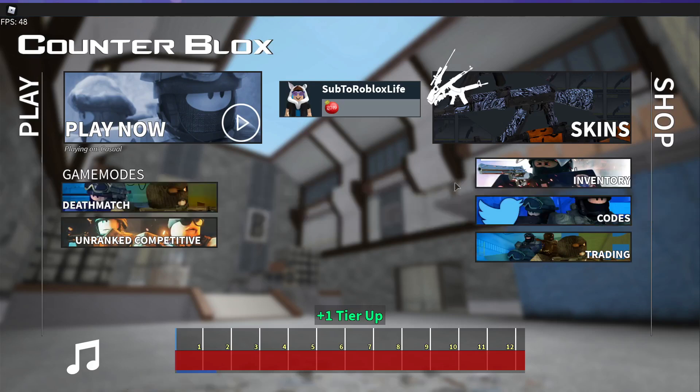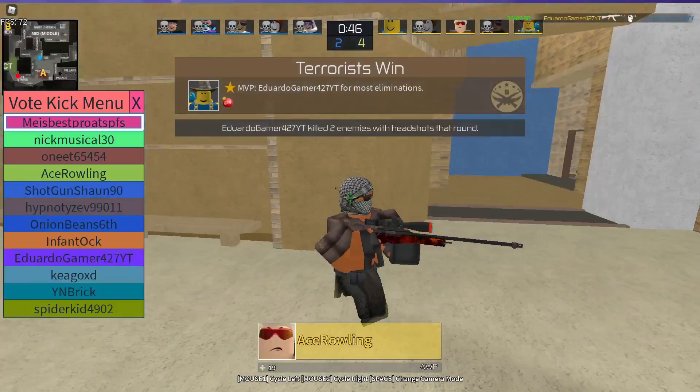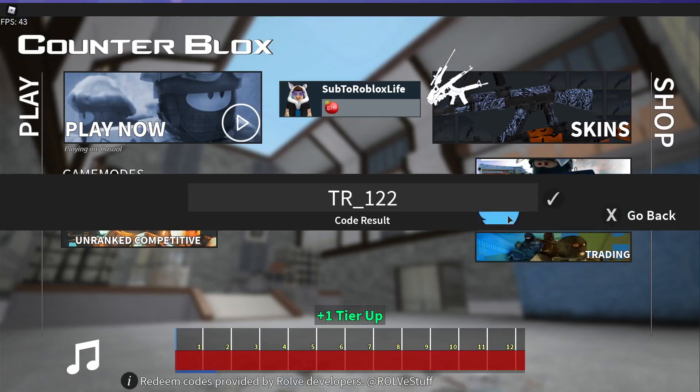Let's enter two more codes. If you want to tear up 10 times, type in 10X underscore 999, then click Enter — it actually works, even if you didn't think it would. And for the very last code, type in 69 underscore 69. I know it's kind of funny, but it definitely works — it's going to give you a Tekashi 69 skin.